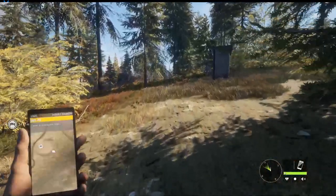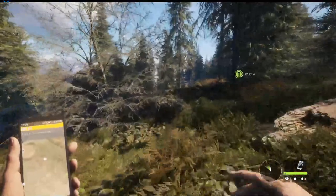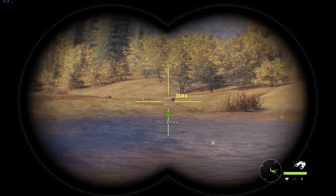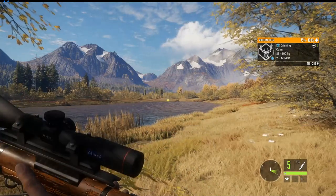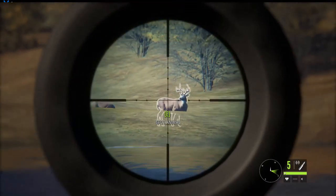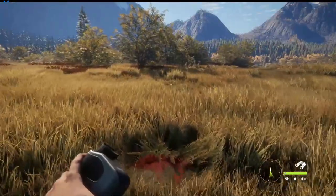We jumped to the Mount Kraken outpost, reset the time to one o'clock, and we're going to run down to the lake to find more whitetail. I've come across a small group of whitetail — not one buck, two does, about 190 meters away. We'll have a go at this one — it's in a bit of an awkward spot, we can only see half the body. Hopefully that was good enough.